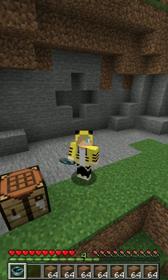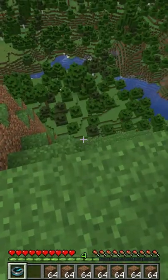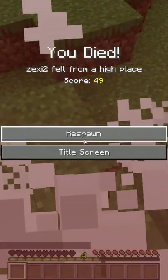So how do we use the recovery compass? To demonstrate, I will have to fall off this cliff. Now the compass will tell us where I died.